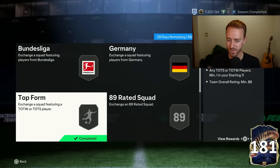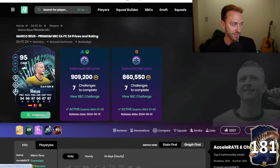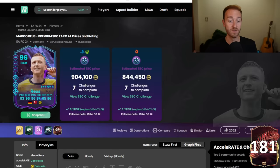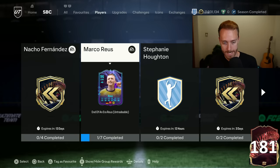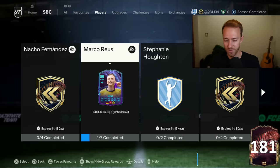I think the price is okay. A lot of people look at this TOTS Moments card and say it was 400K and now this one's 900,000 coins, but the playstyle plus upgrade from the old version - which has Quick Step, Incisive, and Chip Shot - to the End of an Era, which has Finesse, Technical, and Trivela, is a huge upgrade. Even at 900,000 coins it's good value. His finesse shots are going to be absolutely broken. It's also an Incisive Pass, which is really nice for a center attacking mid. I'm doing this SBC.